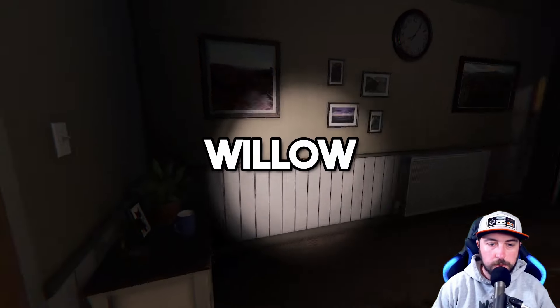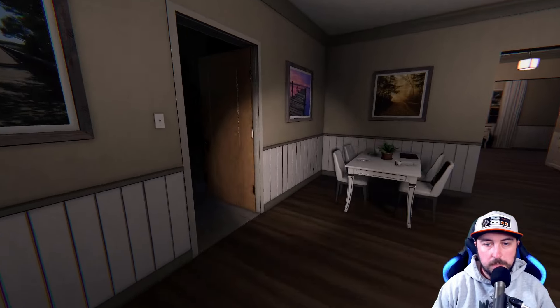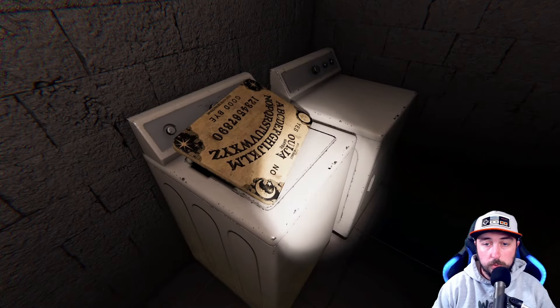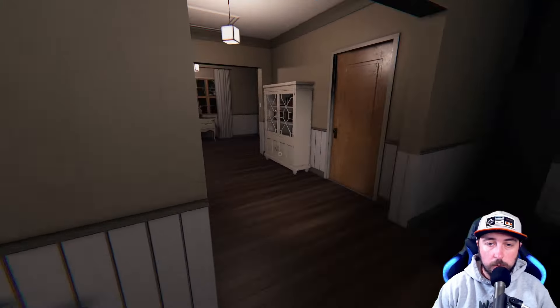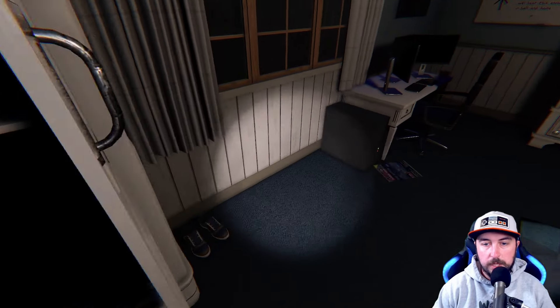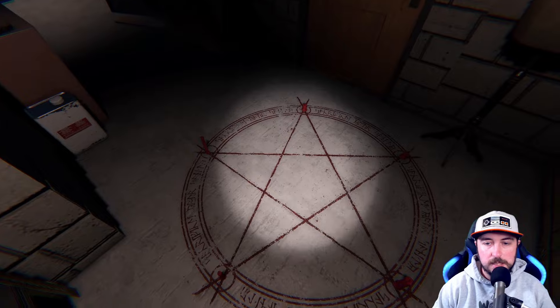Now we're going to go onto Willow Street. As soon as you walk in on the left is going to be the music box. Tarot cards are going to be on the right on this small table. The mirror and the Ouija board are going to be in the garage — Ouija board on the washer and dryer, mirror in the corner. The monkey paw is going to be in the hallway in the cabinet. The voodoo doll, one of the more hidden items, is going to be in the back right bedroom in the little dresser. And of course, summoning circle is going to be down in the basement.